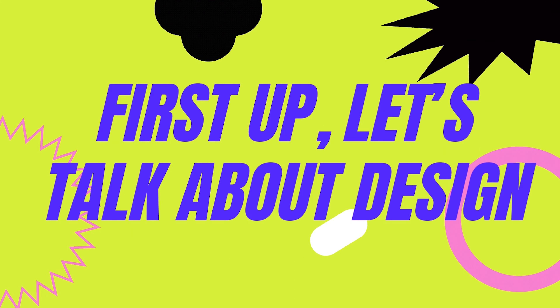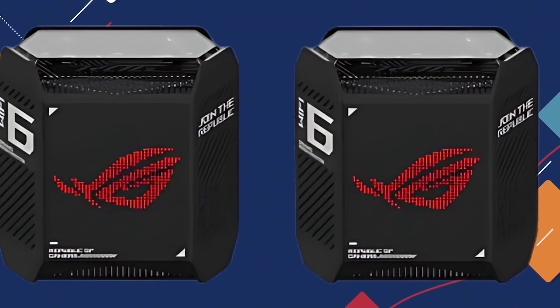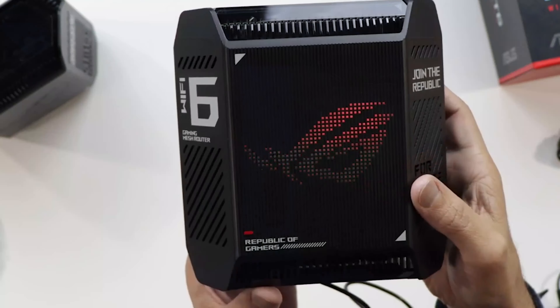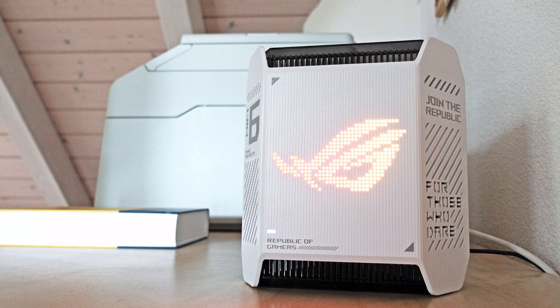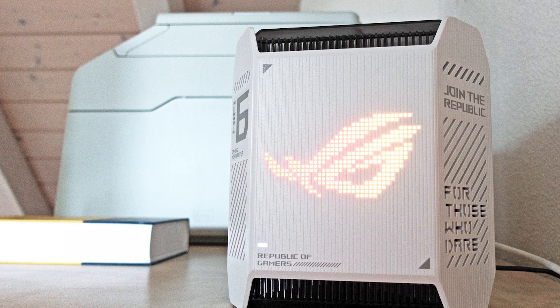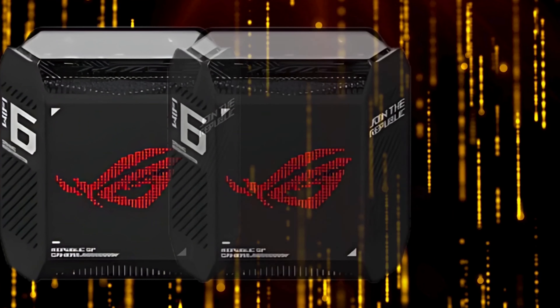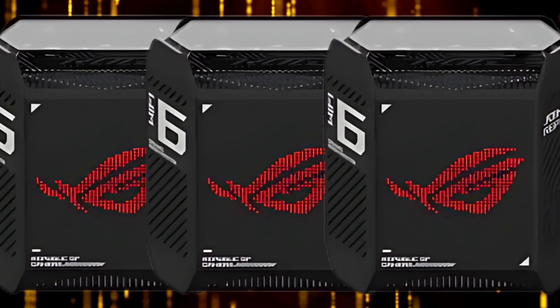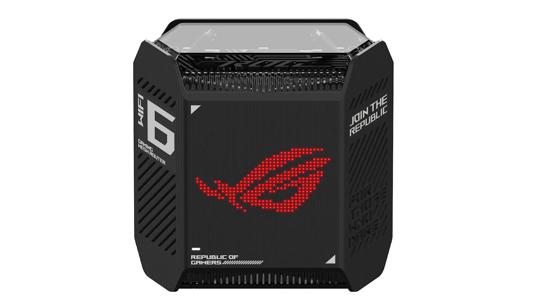Let's talk about design. The ROG Rapture GT6 is a premium piece of tech, and you can see that from the moment you set your eyes on it. The sleek, sophisticated design features a semi-transparent smoke-black acrylic top that reveals the antenna system and heatsink, complete with the iconic ROG branding. This isn't just about looks — it's a testament to the high level of craftsmanship behind the device.